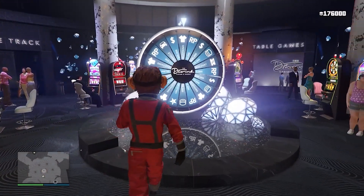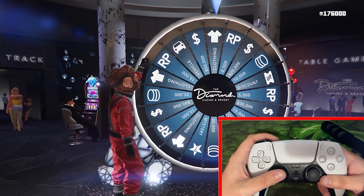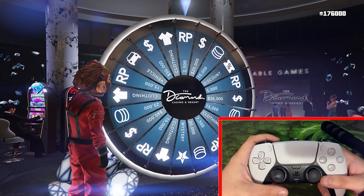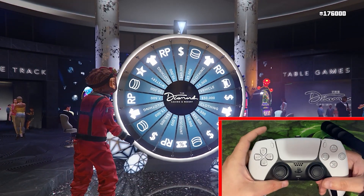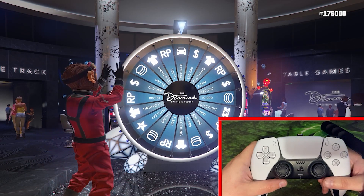We're over here at the podium wheel now, and you can see in the bottom right hand corner is a view of my PlayStation 5 controller. What I'm trying to do for this one is slowly — very slowly — pull the joystick down. Doing this causes the wheel to spin slowly and gives you a very high chance of actually winning the vehicle. And you can see I was able to win the podium vehicle just like that by spinning the wheel slow.